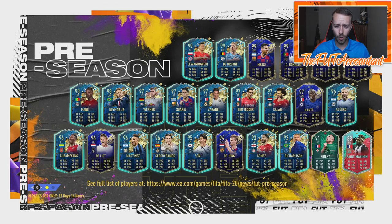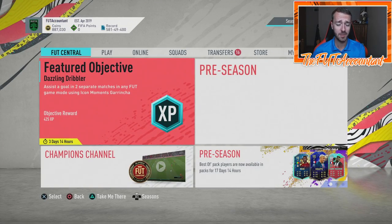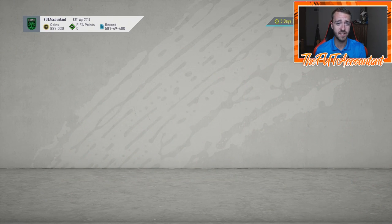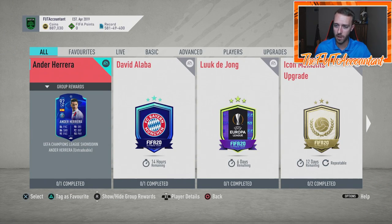Hey guys, it's Nate, aka the Foot Accountant. Welcome back to the channel. We're talking about award winner SBCs today, based off the Luka de Jong SBC that we got yesterday. I want to talk about the market in terms of the 92-plus TOTS — are we finally going to see that 89-rated five-gold-wait, 89 five-rare player pack SBC? If there's any day that comes, I feel like it might be today, because we have the 90-plus double from last week expiring today.